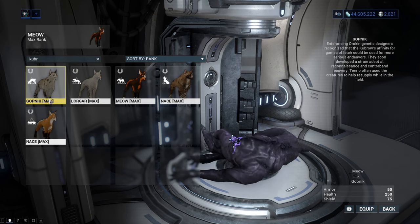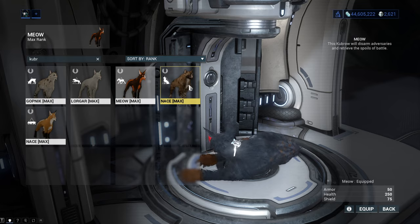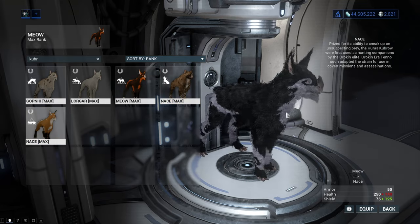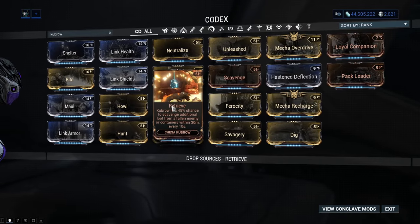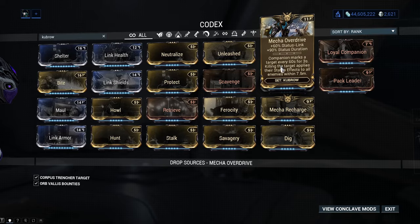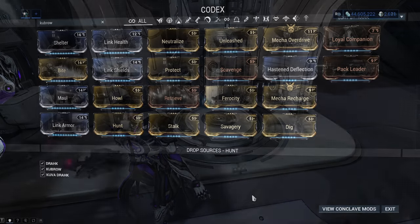The breeds of Kubrow differ in amount of health, armor, shields, damage, and damage types they deal. But these attributes in reality don't really matter that much. What does matter is the mods each breed comes with. Each breed gets 2 mods right away after you hatch it, but we must first see how to hatch a Kubrow.